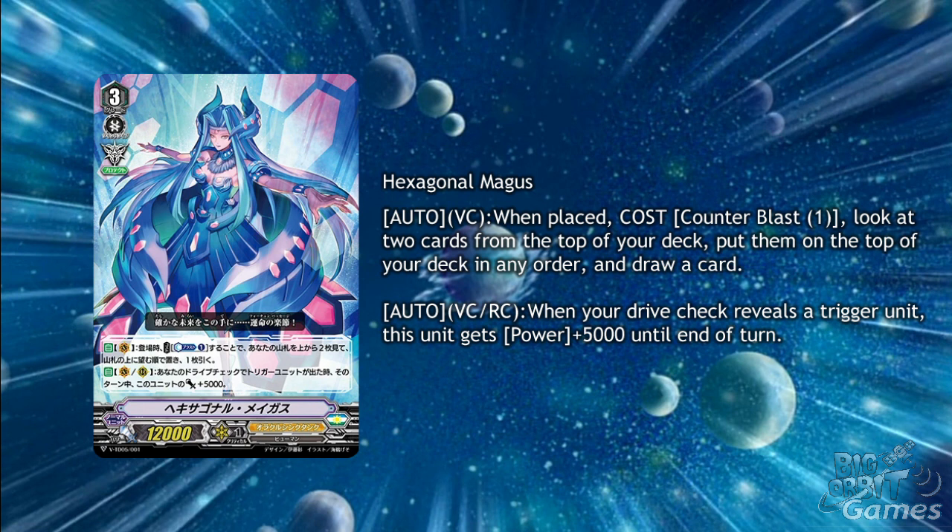Seeing as you'll likely be getting lots of triggers in Oracle Think Tank anyway, the second skill will help a lot, especially on Vanguard Circle, where your opponent may be guarding for a lot more than usual for the fear of plus 30k power from your drive checks.